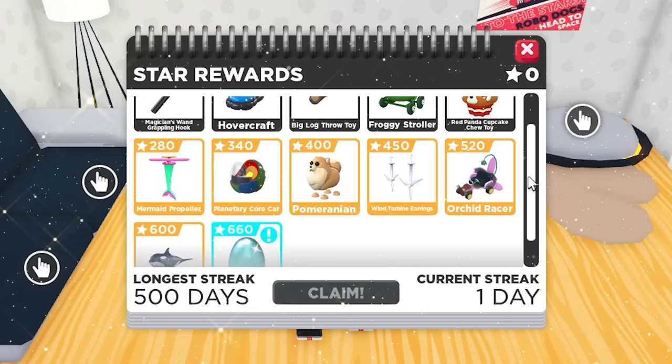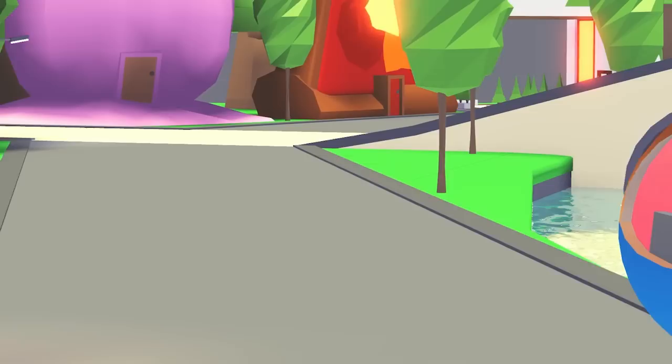The Star Rewards are getting a shiny new refresh. Star Rewards up to the Golden Egg are the same, but now on the second page up to the Diamond Egg, you can exchange your stars for a brand new set of items, accessories and pets.